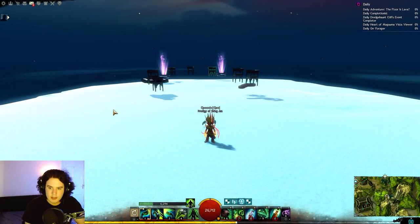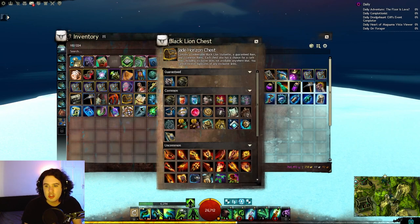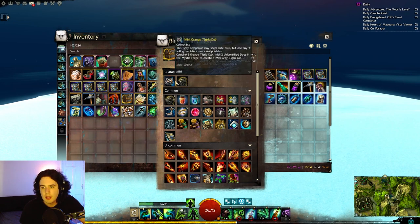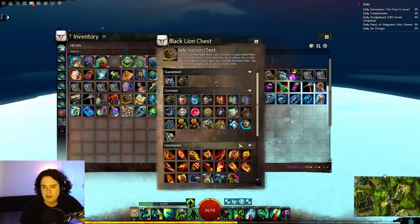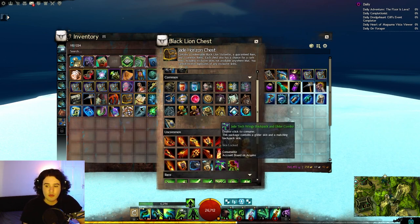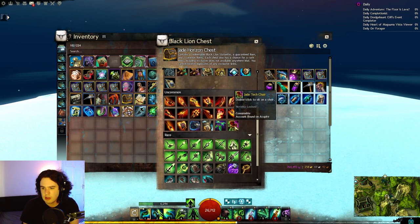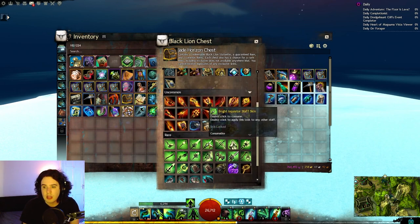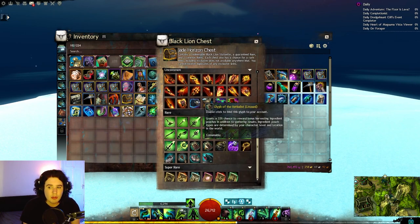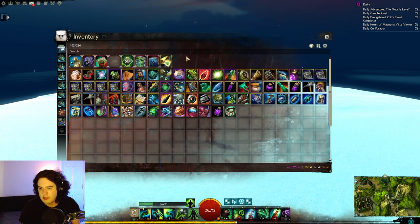Hey guys and welcome back to a brand new demo. Today we have the brand new Black Lion chest, the Jade Horizon chest, which includes the mini orange tiger cub as the guaranteed drop as well as the eternal forged weapons. We've got the Jade Tech wings returning from last time as well as the new Jade Tech chair, which you have to look at in the menu for some reason. We also have the Bright Inquisitor weapons returning — these are quite nice. We have the Glyph of Unbound, the Glyph of the Herbalist, and of course the usual endless gears.